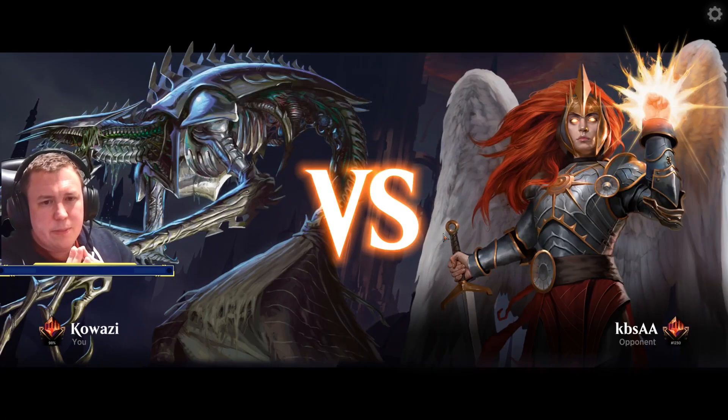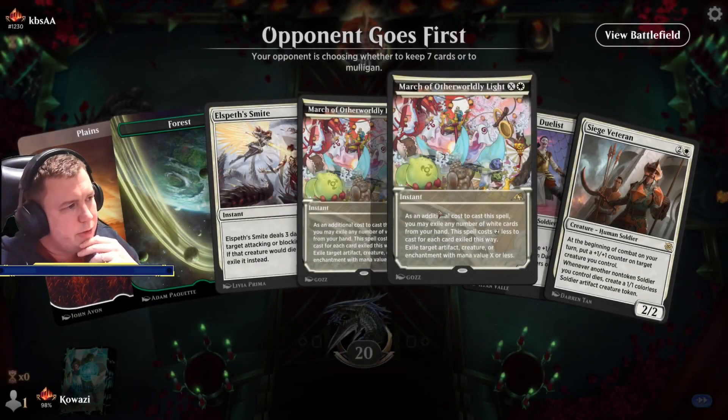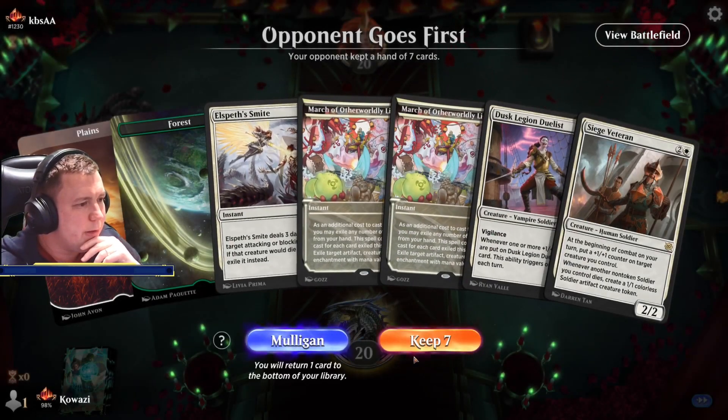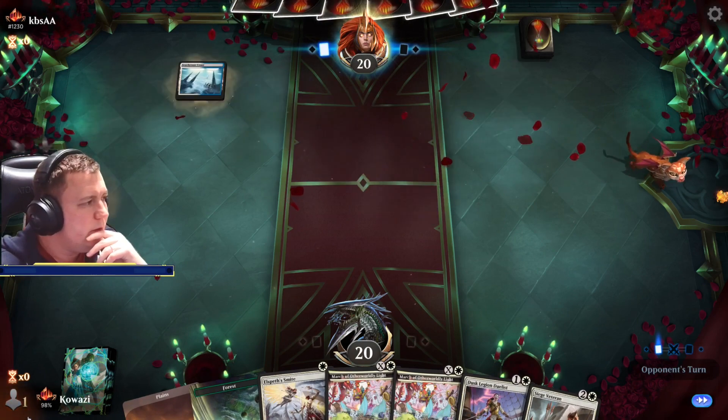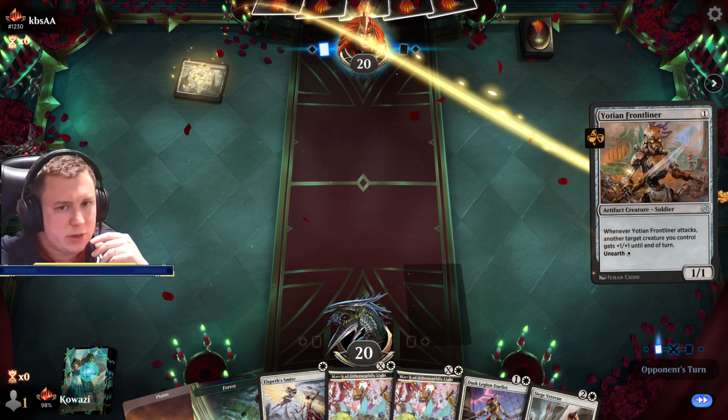I think Mono Black against a creature deck is always going to be tough if we don't find one of our Planeswalkers, because that's what gives us stability — and we're only running three. Oh, Magic the Gathering has crashed! The good old post-patch crash. It looks like we're against Soldiers so just wait one second and we'll get back to beating the Soldiers.